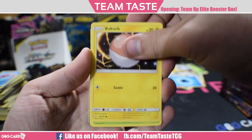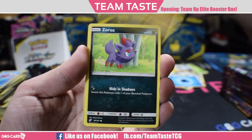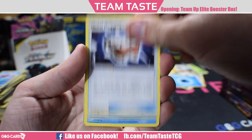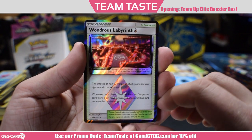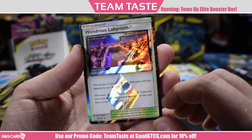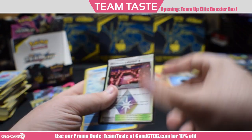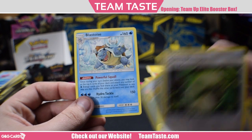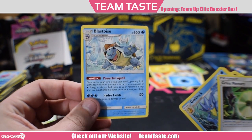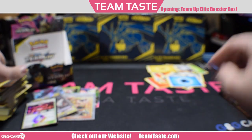Here we got Voltorb, Weedle, Volby, Dratini, Zorua, Metal Goggles, Golduck, Grass Memory, a reverse — ooh — Wondrous Labyrinth. This is kind of the fairy stadium Prism card — all non-fairy Pokemon attacks cost one Colorless more. And the rare Blastoise — kind of a Max Elixir kind of thing going on there.